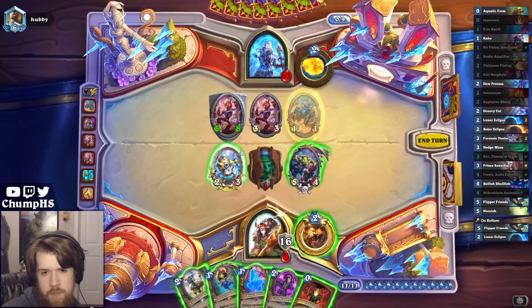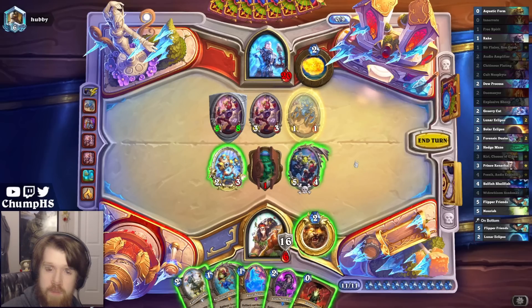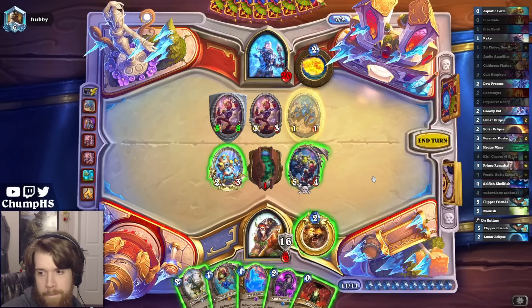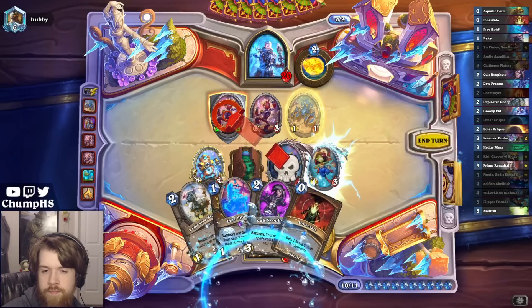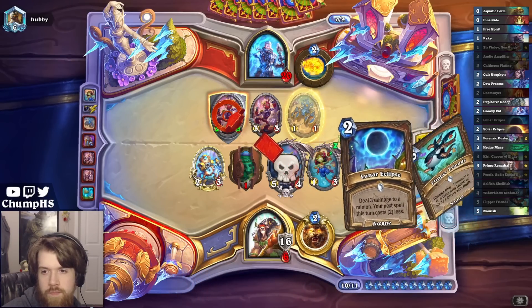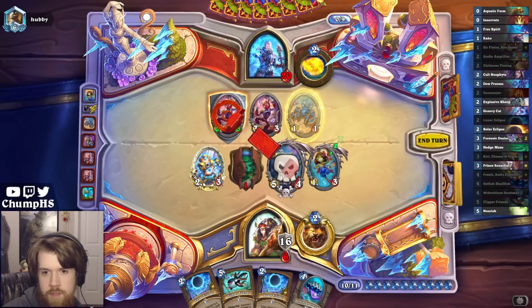Does it clear their board? Cause with Finley in play I only get five of the things. I guess with Hero Power it clears. Not really much reason to play Neophyte in this deck - I could play Free Spirit, but that gives me one less otter as well. Let's just straight up go for Finley here.